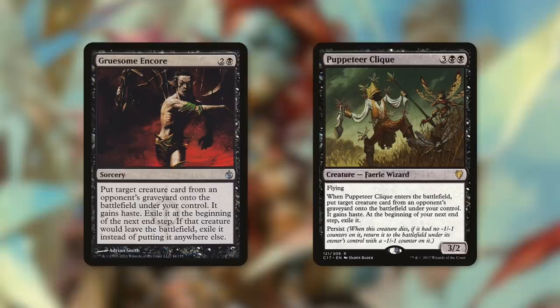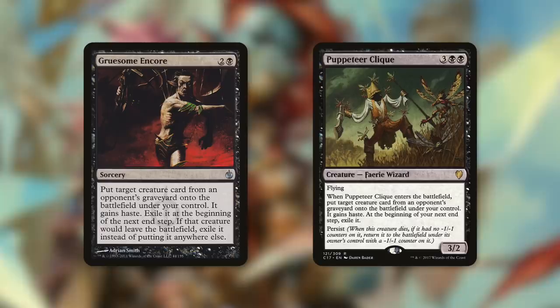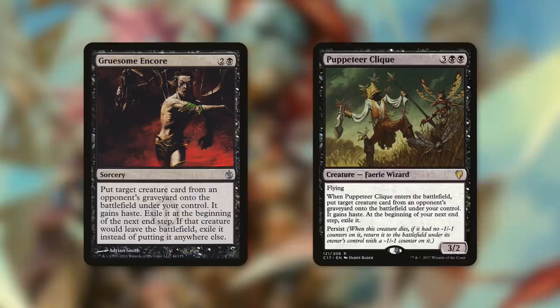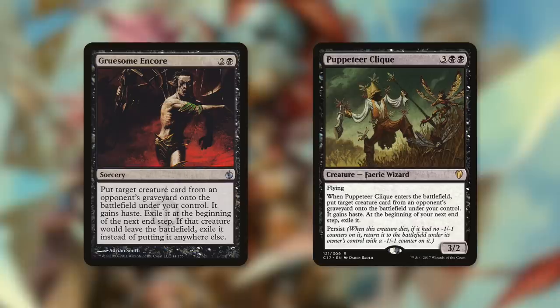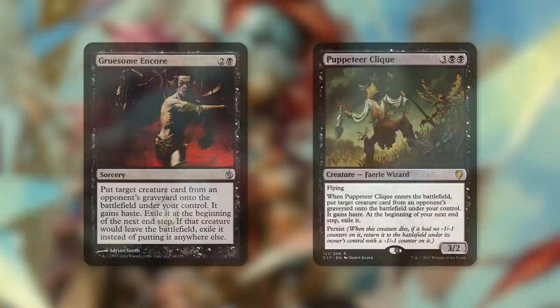We can also utilize our opponents' creatures with things like Gruesome Encore and Puppeteer Clique. Gruesome Encore says: put a creature card from an opponent's graveyard onto the battlefield under your control, it gains haste, exile it at the beginning of the next end step. Obeka says, hey, skip that exile effect and just keep that creature around. For three mana to reanimate our opponent's best creature — that can be huge. Puppeteer Clique is similar but on a body with a repeatable effect via persist, giving us two creatures from opponents' graveyards, and again Obeka lets them stick around.